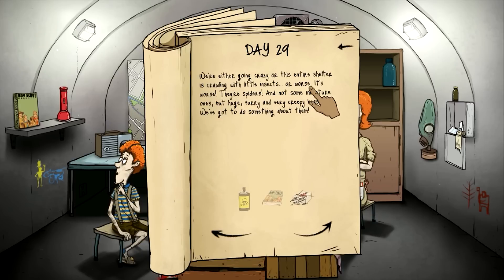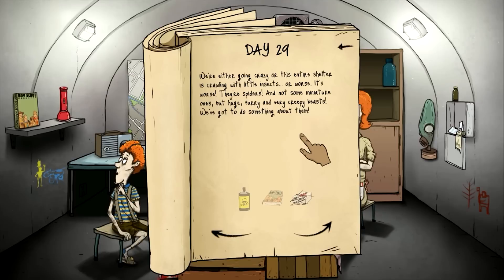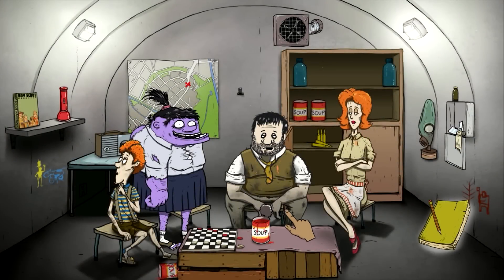We're either going crazy or this entire shelter is crawling with little insects — or worse, they're spiders. And not some miniature ones, but huge furry creepy beasts. We've got to do something about it. Oh, I forgot about this — you can click on this and it gives you a tip each day. 'It takes a few days to recover from malnutrition.' Tip of the day, like a fortune cookie from the Boy Scouts. So we're going to use the bug spray to squish them.